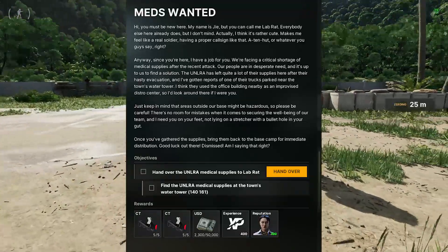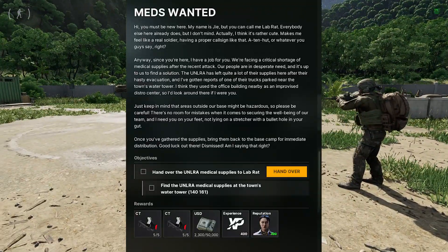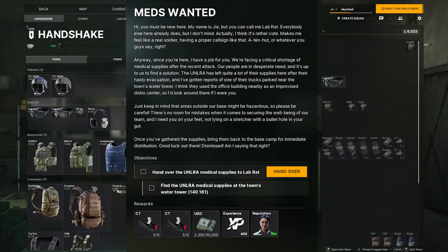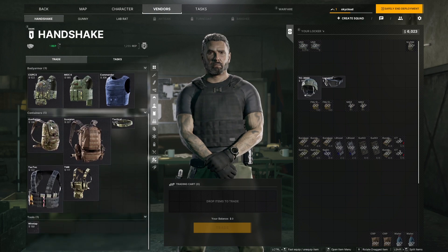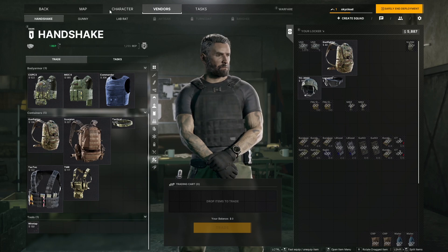For this task, you're going to need to find and hand over the UNLRA medical supplies. You will also need a 2x2 space available, so I highly suggest you get a backpack at handshake level 1.